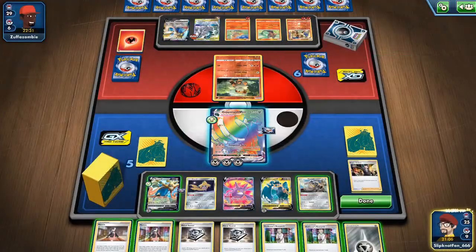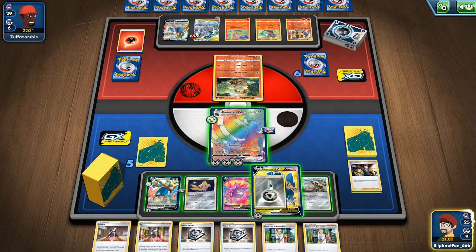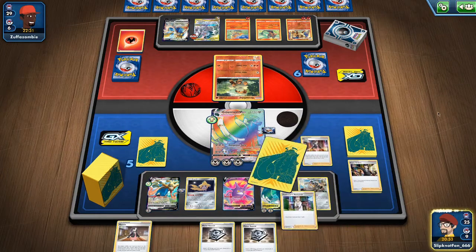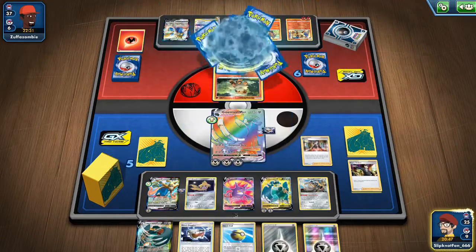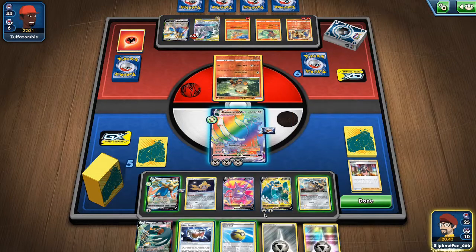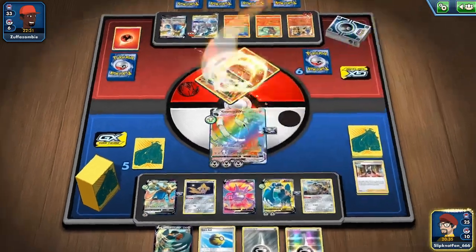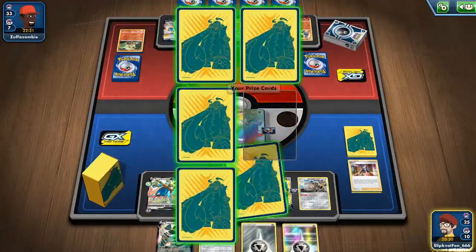We'll have that second attack, so we don't really have to worry about it. I'm going to attach to this one for Arcanine and use Marnie — next, that's good, because he has big hands. We can discard another energy, but we could also just discard it with that. I'm going to wait.